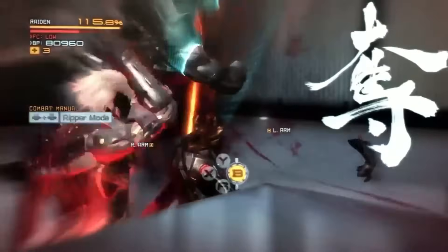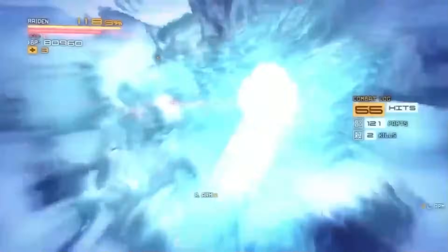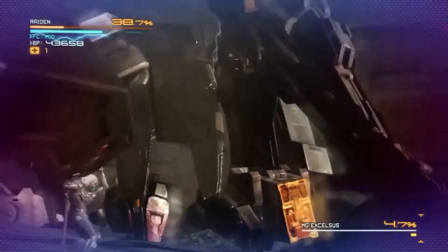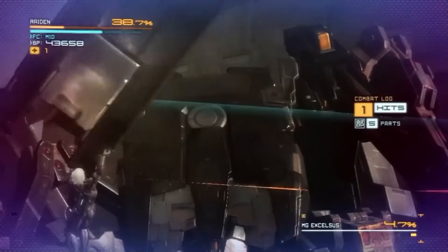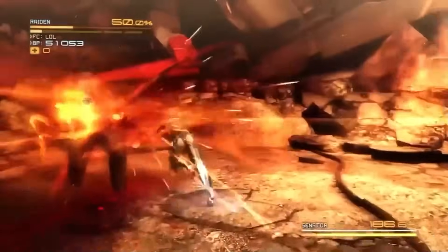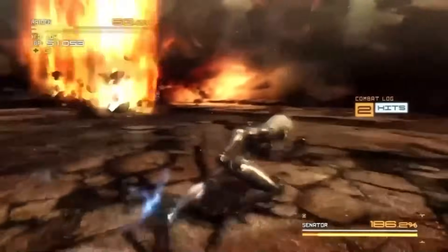While Raiden generally uses Blade Mode with his own HF Blade, he can actually use it with any blade he can get his hands on — even the giant blade arm of Metal Gear Excelsus after he cuts it off, which he then uses to chop off the rest of its arms and shut down the giant mech. Being a cyborg ninja really has its perks, although it's not something I'd want to go through myself. I'll stick to watching the mayhem from a distance.